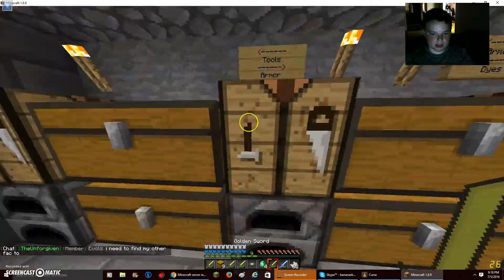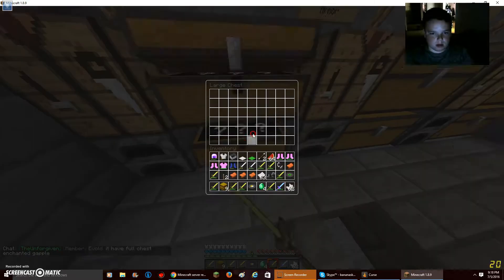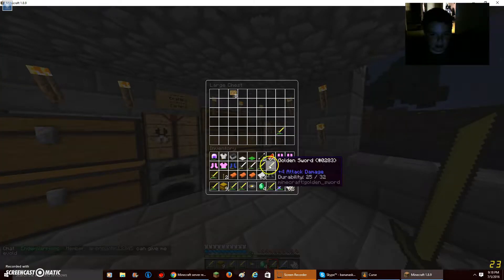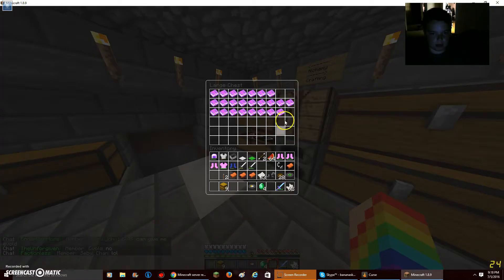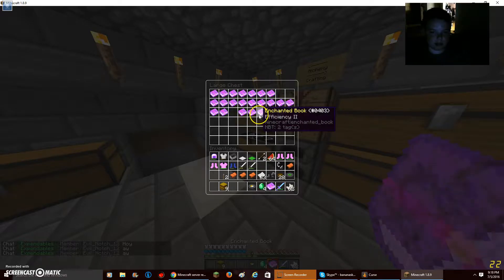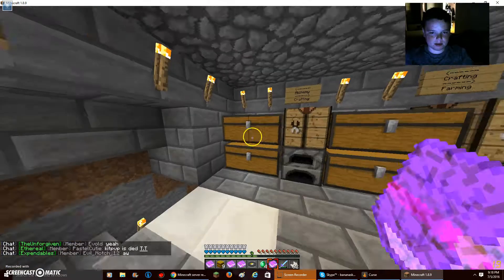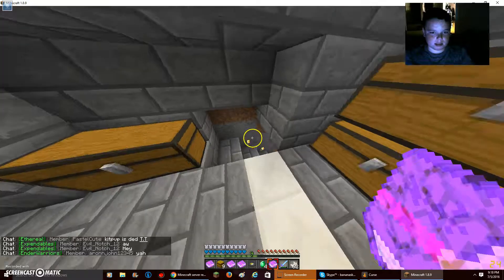Nothing. Can't lose that. So this is pretty good so far, you guys. I'm going to get rid of these golden swords. I'm going to take the best books here. Sharpness 3. Efficiency 2. Sharpness 3. Those are probably the best books here. Pumpkin seeds. Yeah, that's it for up there.